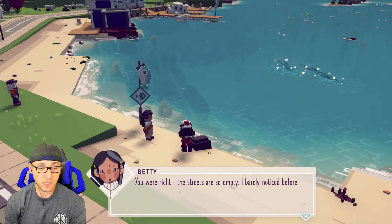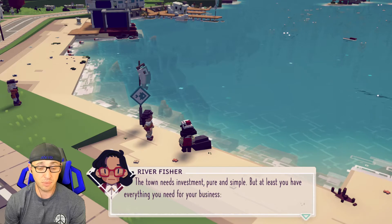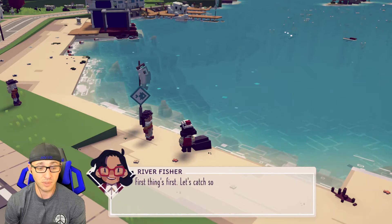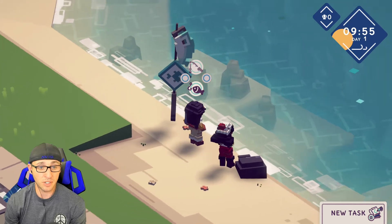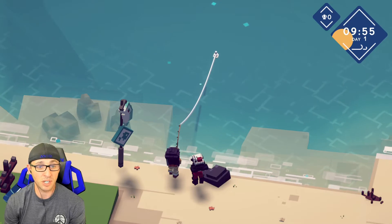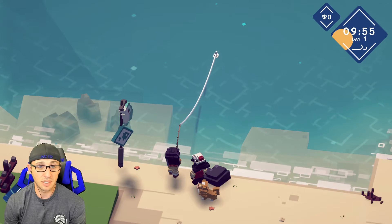There's River. The streets are so empty — I barely noticed before. The town needs investment, pure and simple. But at least you have everything you need for your business: your fish and rod, your kitchen and a place to sell food. First things first, let me catch some ingredients. Alright, we're going to do some fishing. I don't know how many fish we have to catch, but I'm going to go for at least 10, if it'll let me.